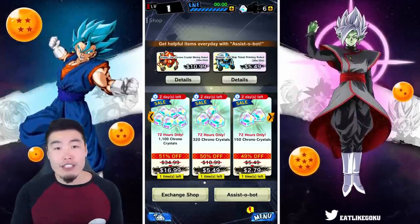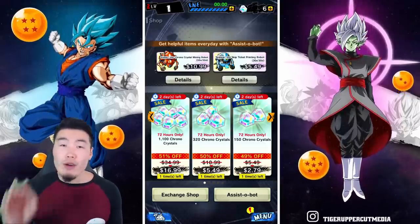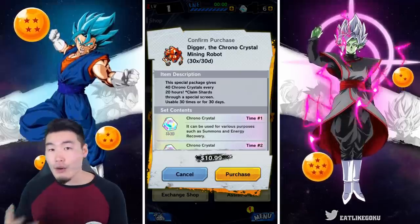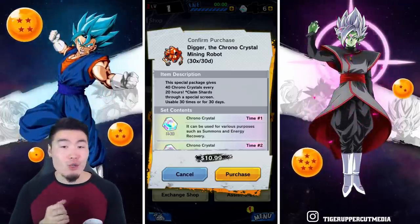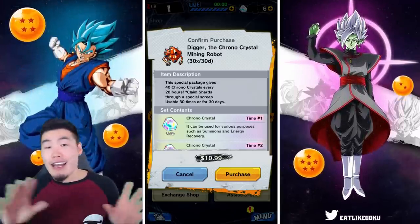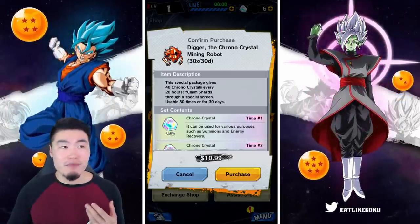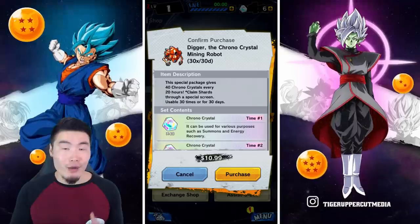Once this feature is eventually released on global - which could be a couple of days or a couple of weeks - I definitely believe it's going to work very similar to the assistobot feature on Legends, where we can subscribe to different packs that give us various in-game items like dragon stones, Elder Kais, potential orbs, awakening medals, training items, maybe even summoning tickets for a special daily capsule banner. Imagine a dragon stone pack that gives you two stones a day over 30 days for a total of 60 stones, costing somewhere between 10 to 12 Canadian dollars, maybe 7 to 9 US dollars.